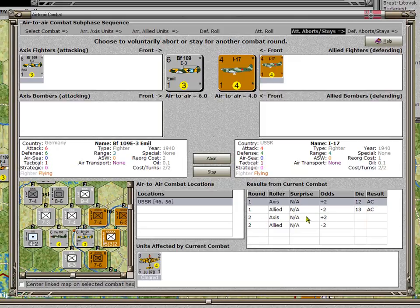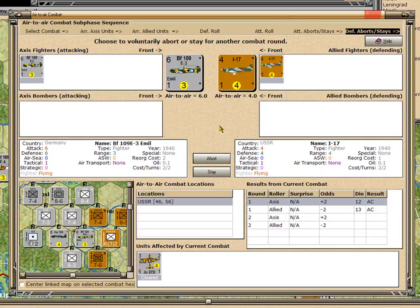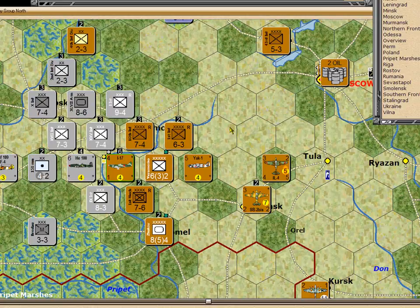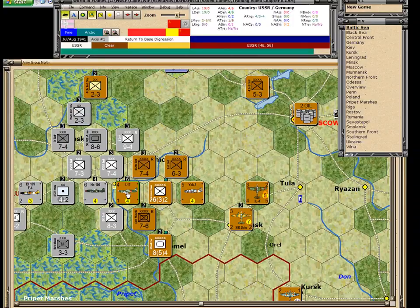The German player would like to stay and shoot down the I-17, so he says yes. The USSR gets a chance to decide whether to stay or retreat. For the USSR, fighters are very valuable and there's no reason to risk them in a head-to-head combat, especially with odds at minus 2. So he's just going to abort from this combat, which terminates it. For this plane to return to base because it aborted, we pick it up and move it 1, 2, 3, 4 hexes back to base. The Russian has returned to base.